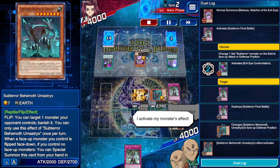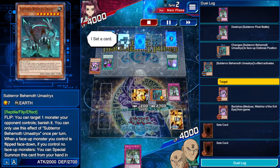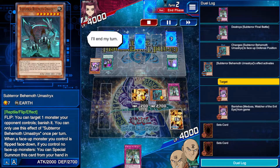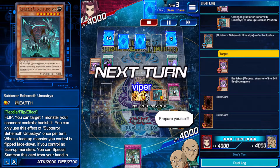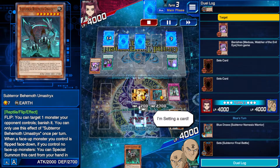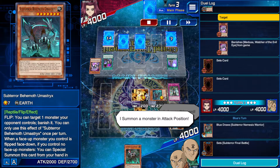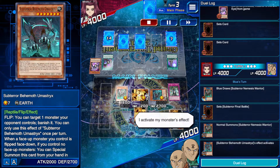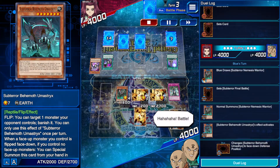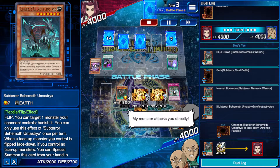I activate my monster's effect, I set a card, I set a card — I'll end my turn. It's my turn, I draw, I'm setting a card. I summon a monster in attack position, I activate my monster's effect — battle! My monster attacks you directly.